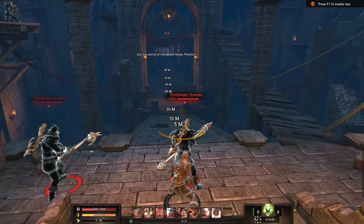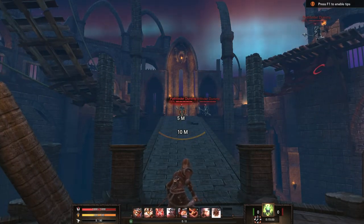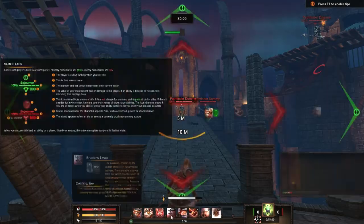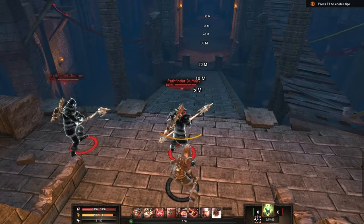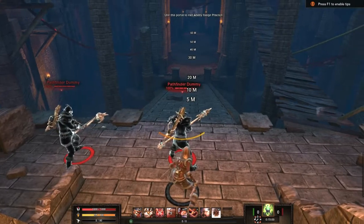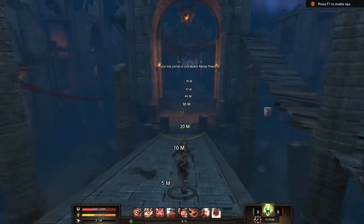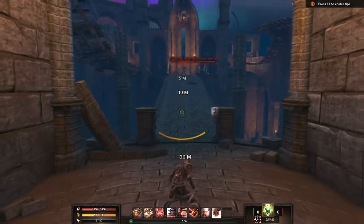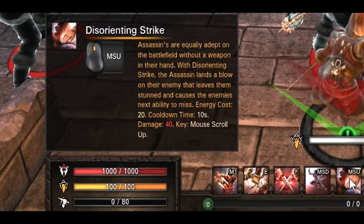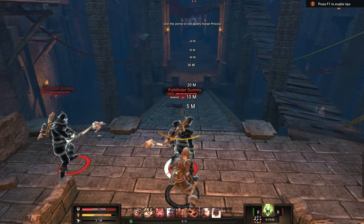One of our ways to keep up with our target and one of our gap closers is called Shadow Leap. Shadow Leap allows us to teleport directly behind our target, and of course you can follow up with whatever you want. Keep in mind that this ability can also be used on a friendly target.